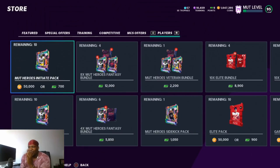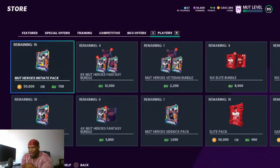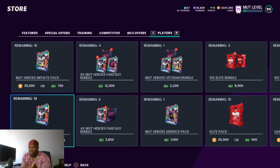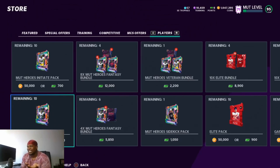We also got the Mud Heroes Initiate pack going for 50k — you can get 87 through 91 overall players out of there, not bad. Then there's the Mud Hero Fantasy pack where you get a choice of one of two 87 plus players, giving you two chances at Darius Slay each time you open a pack, but it's 120k. There's also a bundle if you're trying to spend that bag.